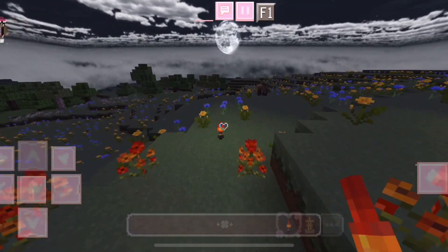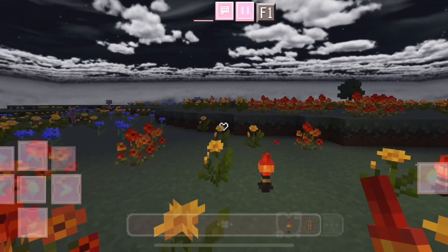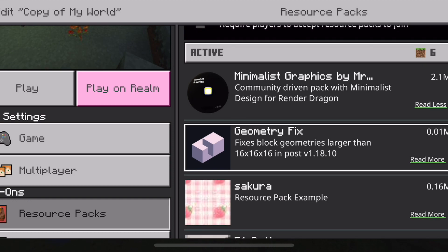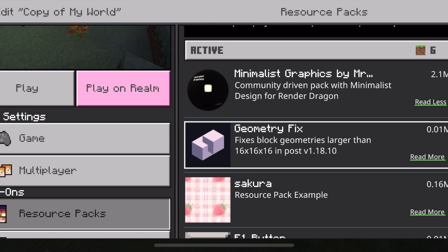I think it'll be a new staple since we don't have shaders anymore. But this definitely works. So let me know what you think about this one — it's really, really great and I definitely think you can get by with using it. The last pack that I found is called Minimalist Graphics by Mr. Fishy. Although it is really only a small graphics enhancement, it does come with some insane features.